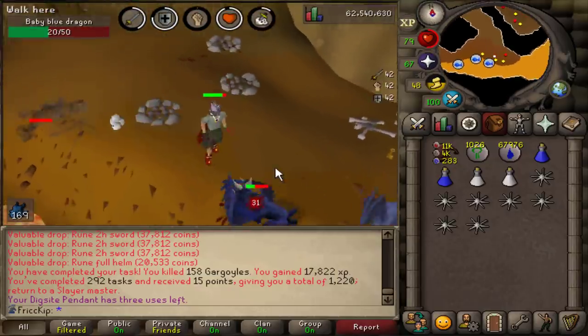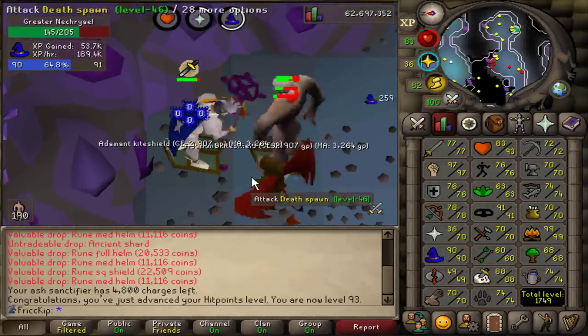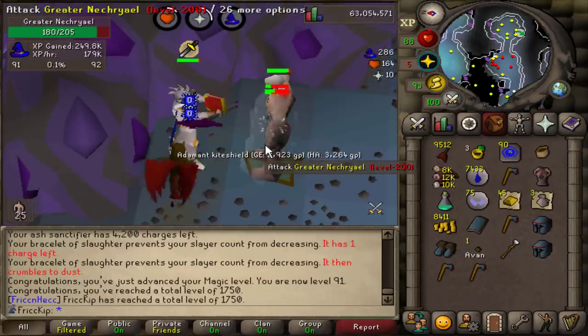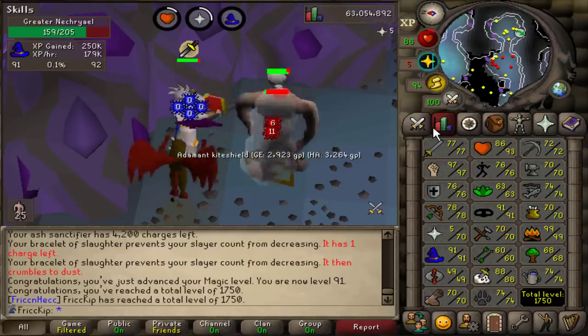I just realized I forgot the Bone Crusher. One more hit and we've got level 93 Hitpoints. And we're still here — level 91 Magic — and that is 1750 total level. We can now use the 1750 world.